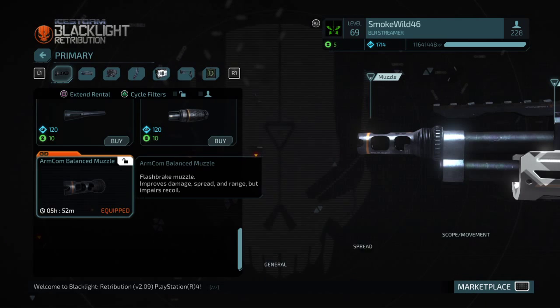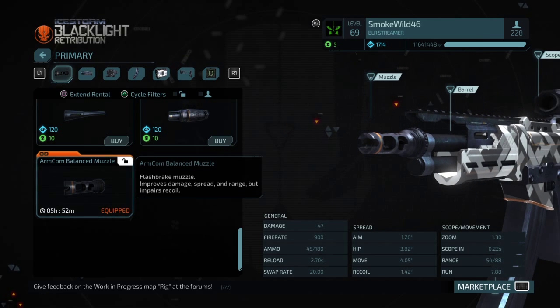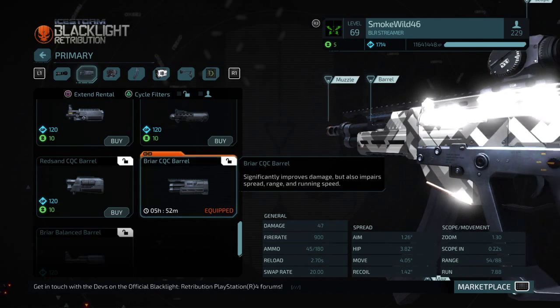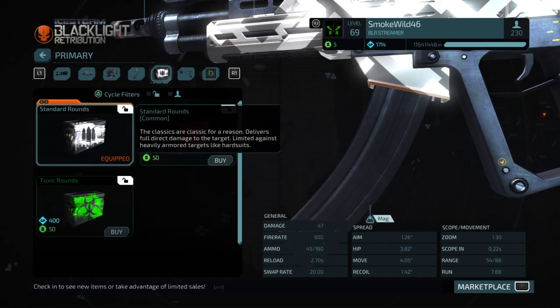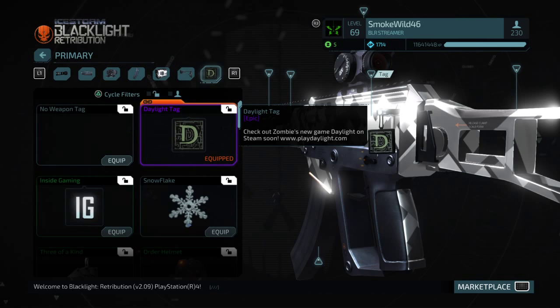Now before I get into a game, let me tell you the parts. My muzzle is the Armcom bounce muzzle. My barrel is the Briar CQC. My scope is the Armcom CQC. My mag is the Extended Mag, or the Vulcan STD-04XL sub. Standard rounds, and my stock is the V2 folding. And as always, I'm using the Daylight Tag.